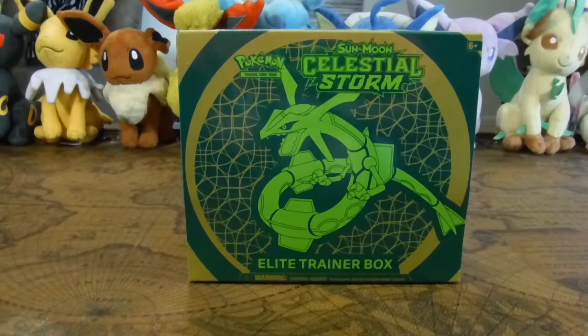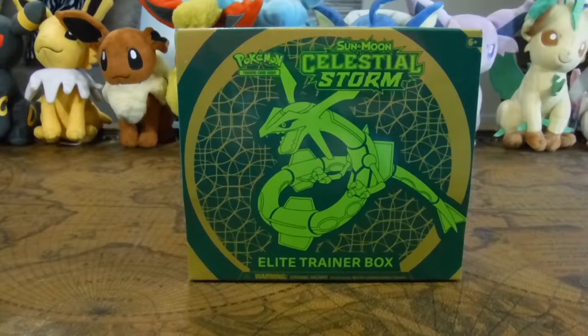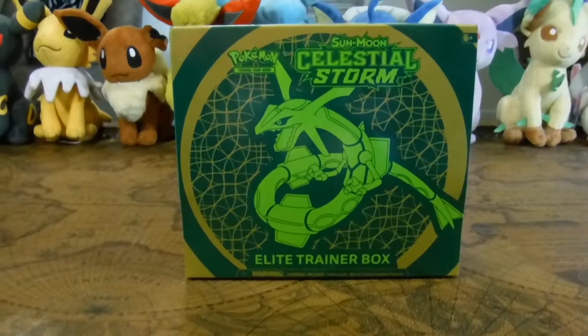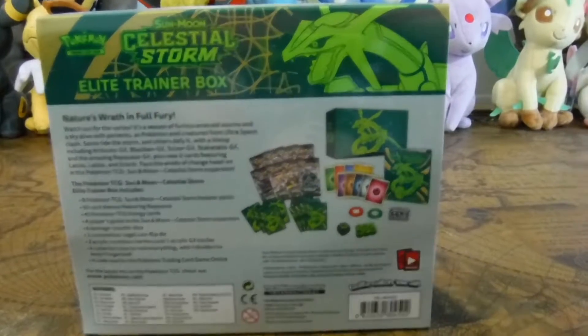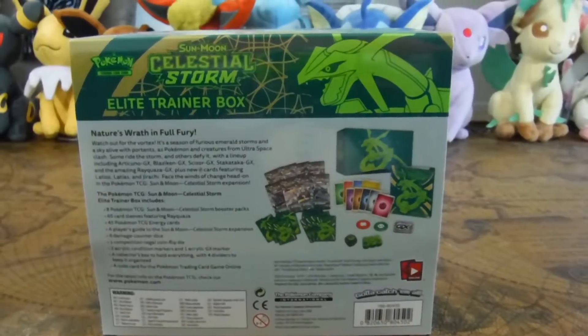So that's why I'm doing another Elite Trainer Kit. I feel like they're a really good way to flesh out my collection of cards while at the same time trying to get a rainbow rare. Alright guys, without further ado let's open up this Celestial Storm Elite Trainer Kit. That Rayquaza actually wouldn't be half bad either. Okay guys, so here it is - the Sun and Moon Celestial Storm Elite Trainer Box. As usual it comes with eight packs of cards as well as the energy cards and everything else, so let's go ahead and just start opening it up.